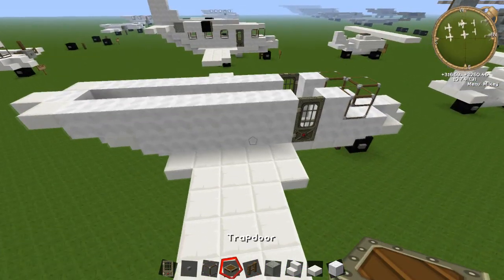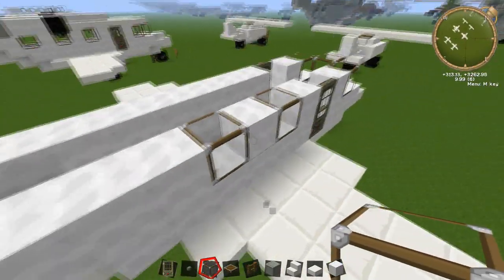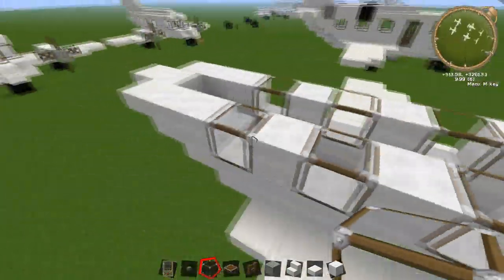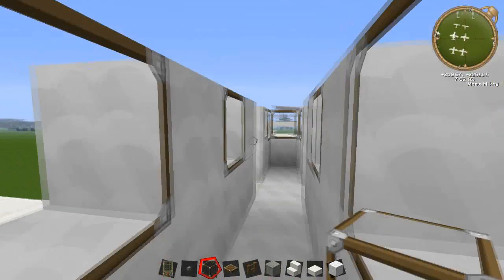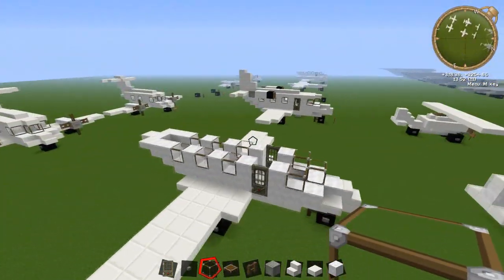Put in the windows on this layer. Go 1, leave a gap, 1, leave a gap - you can get 6 windows in total, 3 on each side. Which aren't too bad. We'll just get on to finishing up this plane.